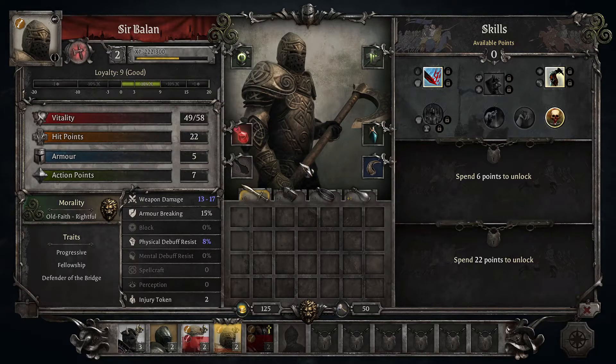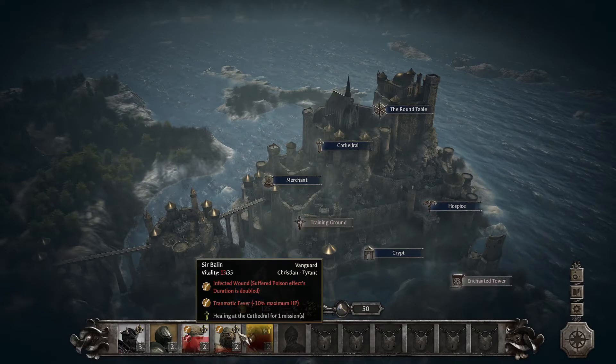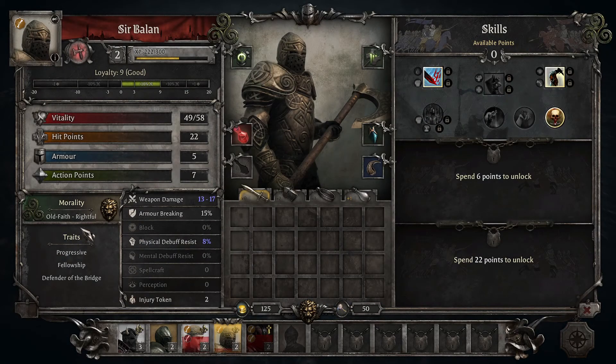To summarize loyalty: there are events where you can spend gold to keep your knights happy, decisions you make can positively or negatively impact loyalty, and building out your morality chart will have a big impact based on your characters' traits. Make sure you read their traits, understand their morality, and surround yourself with loyal knights. Loyal characters gain bonuses like increased damage and an additional action point, while disloyal characters do less damage and lose action points — this can have devastating consequences for your playthrough.